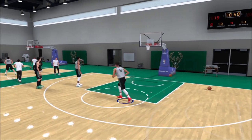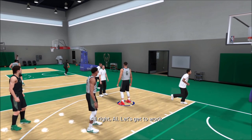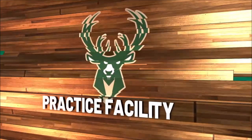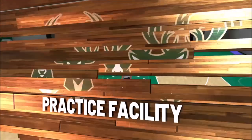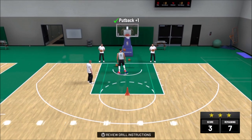So right here you see I'm in the practice facility. The practice facility is located near a big team logo — whatever team you're on. In my instance, it's going to be the Bucks logo and it's going to be right around there, right next to it. What you're going to want to do is come in here after every single NBA game you play, because you're going to get up to four NBA drills.